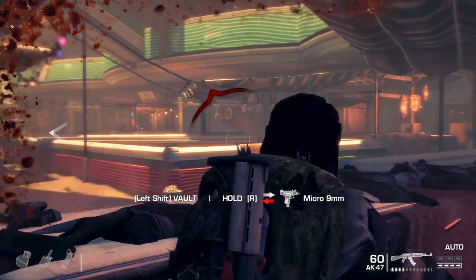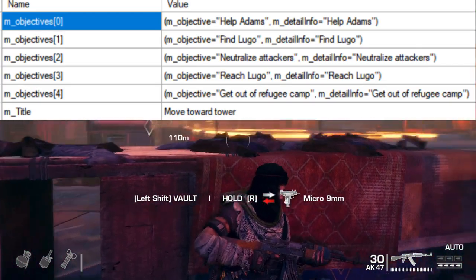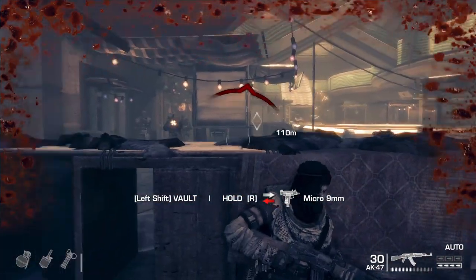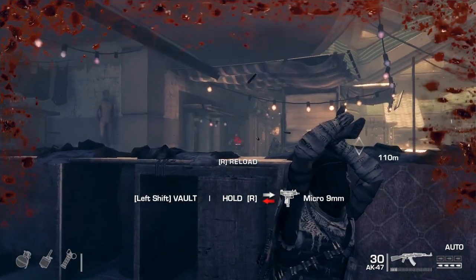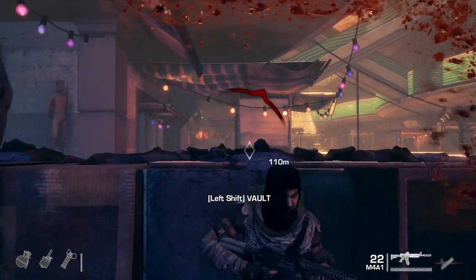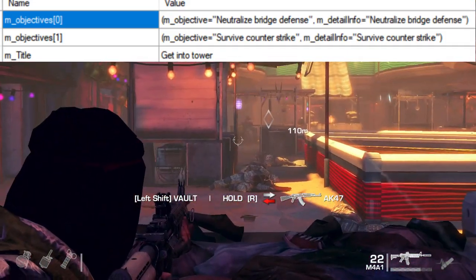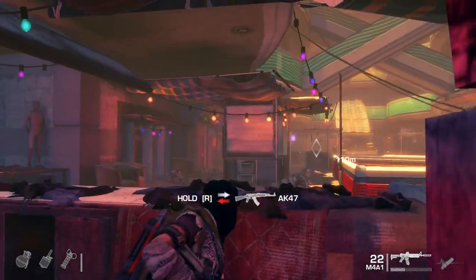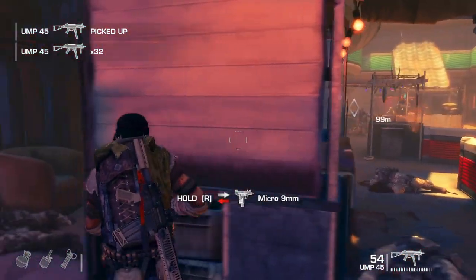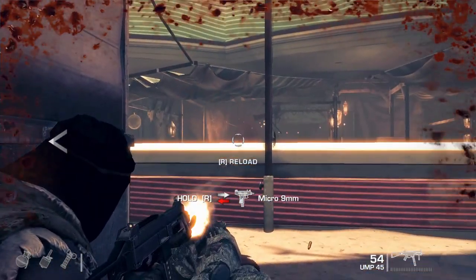Mission 10 is given the title Move Toward Tower. Your objectives are: help Adams, find Lugo, neutralize attackers, reach Lugo, and get out of refugee camp. That sounds like it would have been just how the normal chapter of Adams goes anyway — it doesn't sound that much different. Presumably it still would have ended with Lugo getting lynched by the refugees, and then Walker making that choice of whether to get revenge or scare them off. Mission 11 has two objectives and the title Get Into Tower. The first is neutralize bridge defense, and the second is survive counter-strike. So it sounds like you would have just proceeded through Chapter 14 as per usual and held off the attacks, fighting against the men going to confront you, instead of running at the end where Adams ends up getting killed.